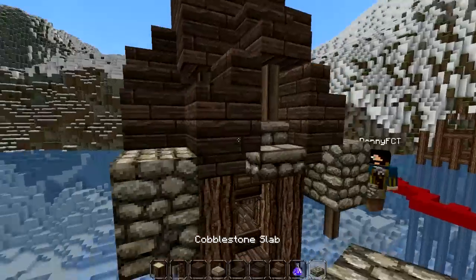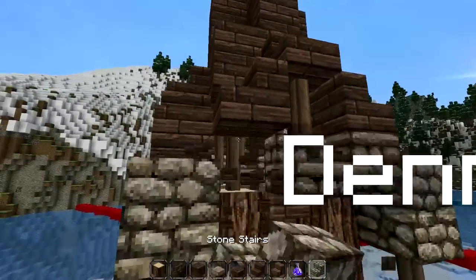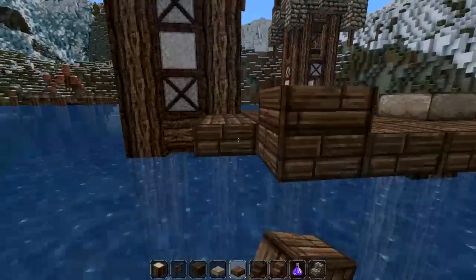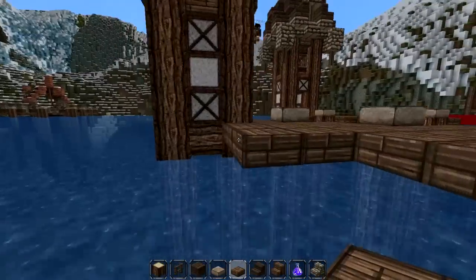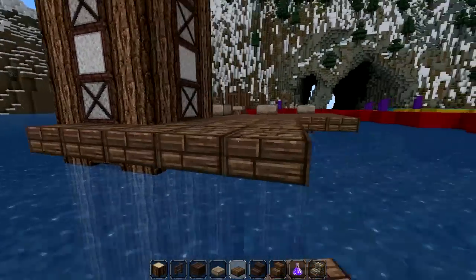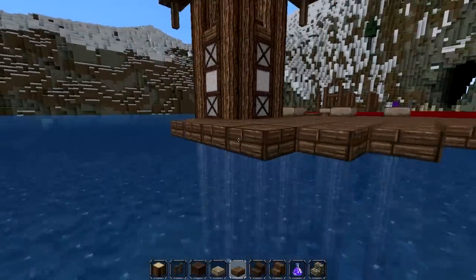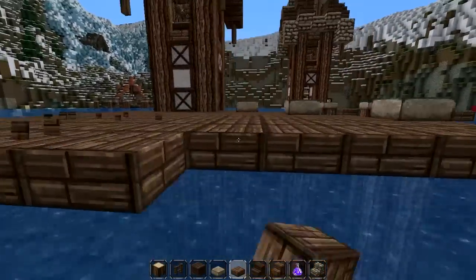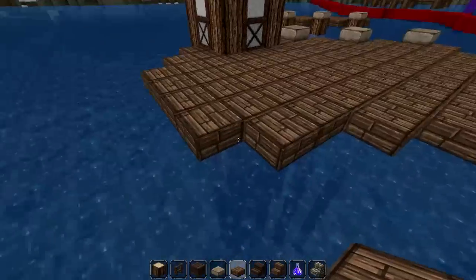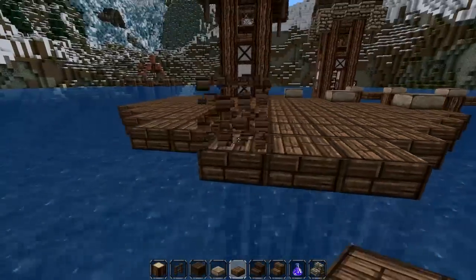First we're going to use some cobblestone to make little borders around this. Yeah, it looks a lot better this way. I'm just going to extend this platform a little bit and then maybe add a little house to the tower, because I think it will look better if we add the command posts as part of the tower. Sorry for my bad English — I'm a bit nervous, I have never done this before on YouTube. Well, I'm sure they will forgive you, as long as we make something that is awesome.